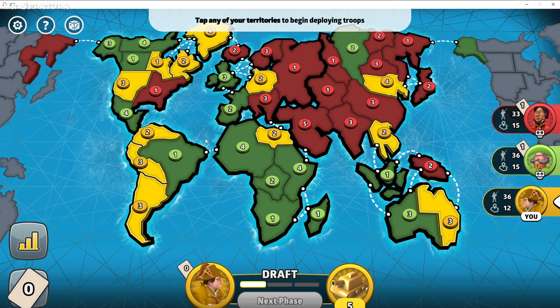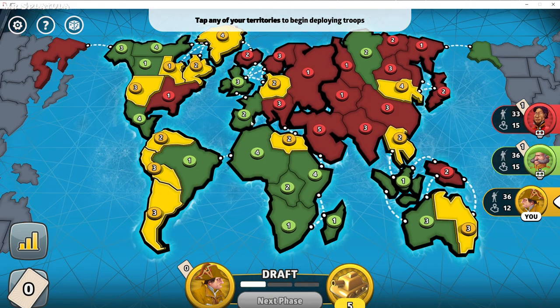The next thing to consider is how to consolidate your forces without losing them. Right now looking at the board, I've got a whole bunch of troops trapped in other people's territories. I'm probably going to lose this one because there's just no way to get it out. Even if I put all my troops here, I've got no easy way to save it, so I'm pretty much going to have to abandon it.